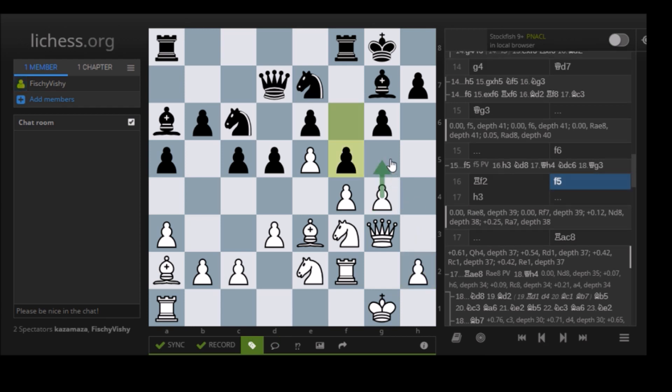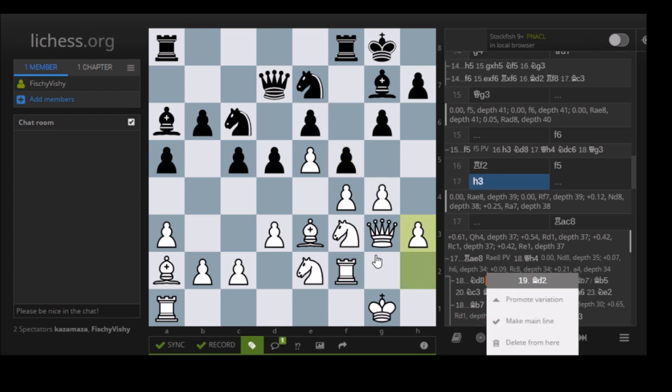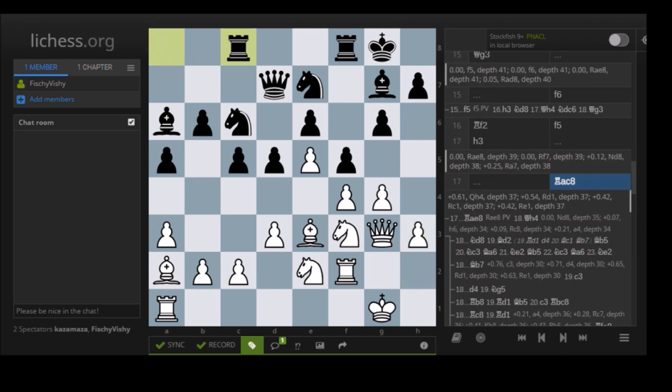H3 — here you don't close up the kingside with G5. You go for H3 so if you capture, you take back and then have the open H-file to use. And you've bolstered your center.